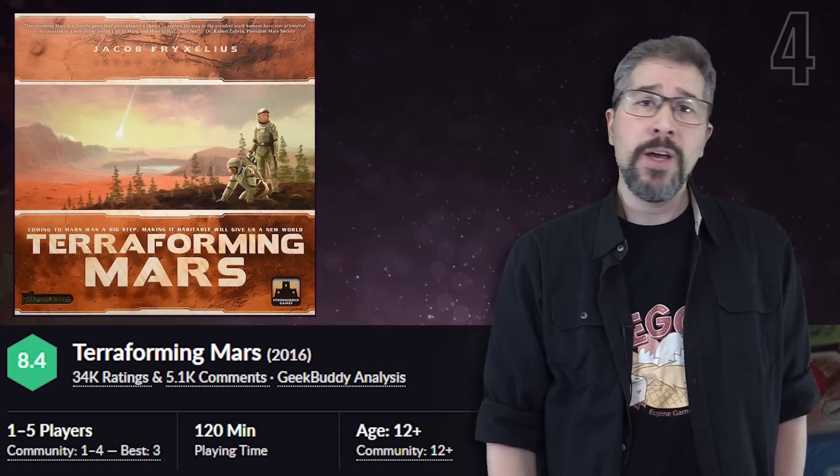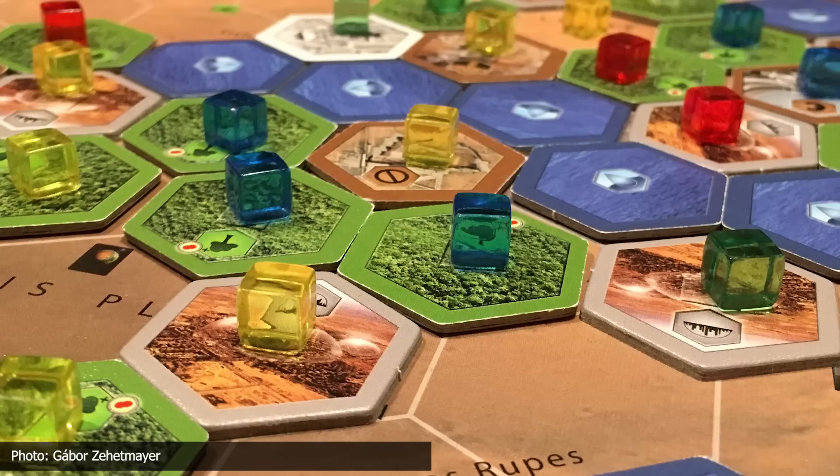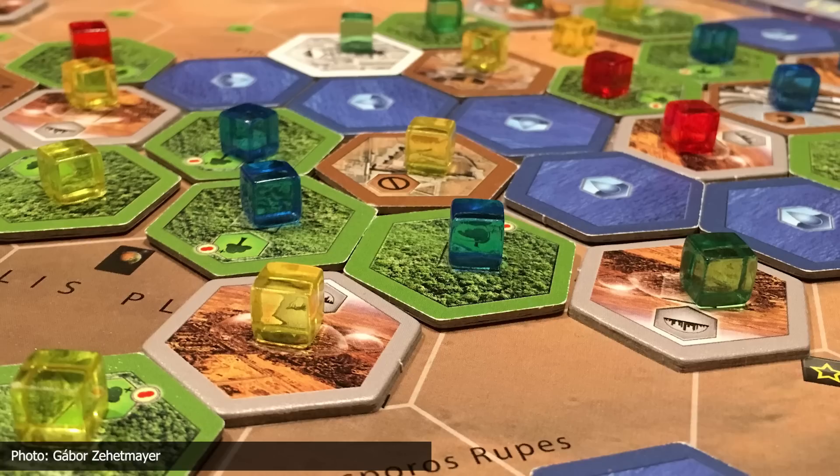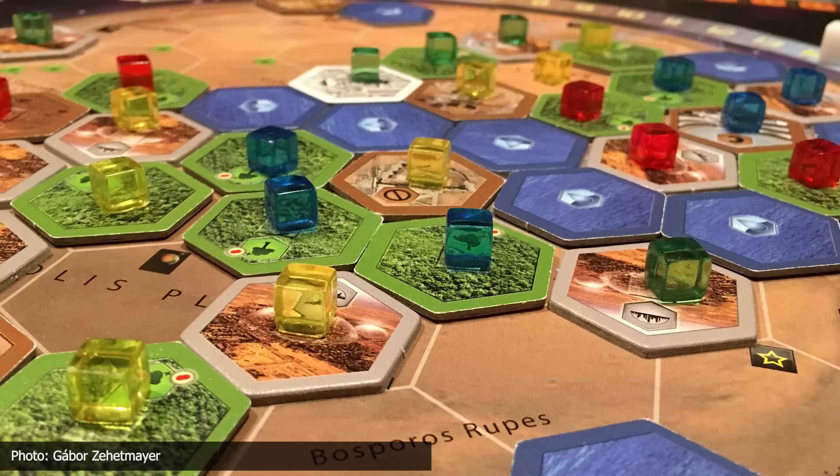For a second month in a row, Terraforming Mars continues to plant its flag in position number four on our countdown. In Terraforming Mars, players run colossal corporations competing to transform the Martian landscape into a whole new world capable of providing humanity with a new planet — and the Martian year is 687 days, so you'll have roughly an extra nine months to feel guilty about only using your new gym membership twice during the year.